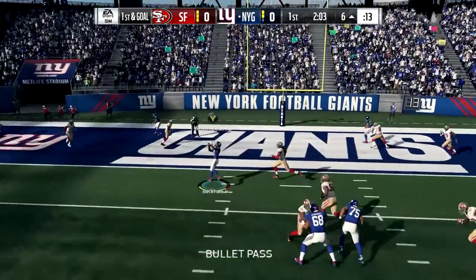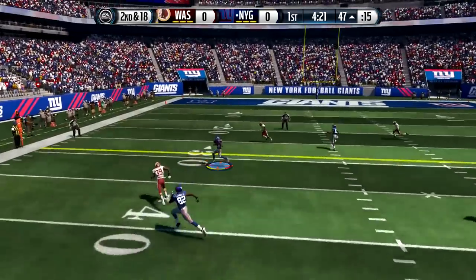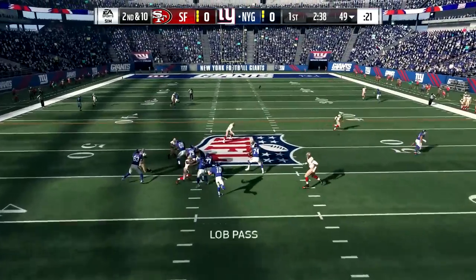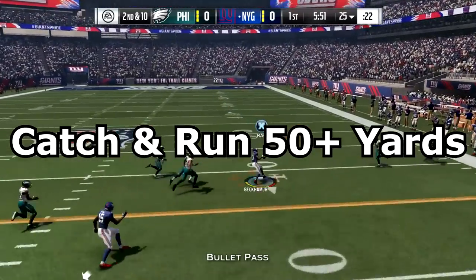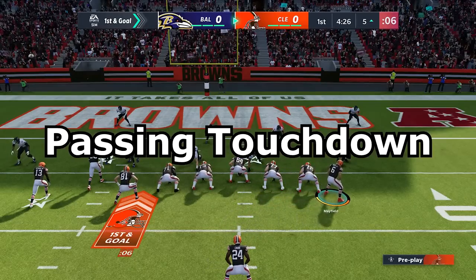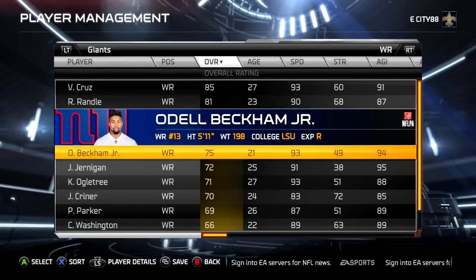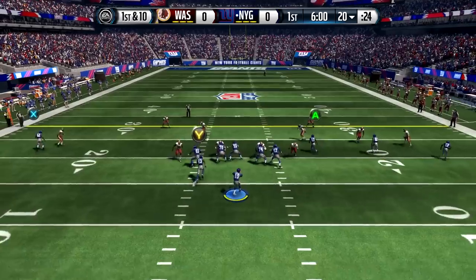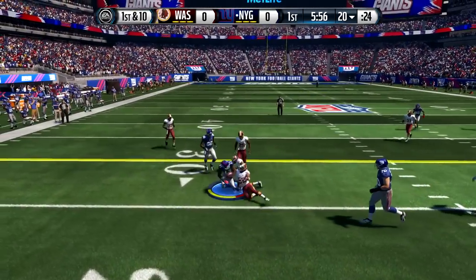I'm going to score a touchdown with Odell Beckham Jr. in every Madden game he was in. For this video, there are three separate challenges to complete: one touchdown has to be a 50-50 catch over a defender, one has to be a catch-and-run touchdown of over 50 yards, and for one touchdown we actually have to throw it with Odell Beckham Jr., because he's had a few of those in his career. We're starting in Madden 15 where Odell Beckham was a rookie — a 75 overall with 93 speed. And if I don't complete all four challenges, I have to give away $100 to somebody in the comment section.